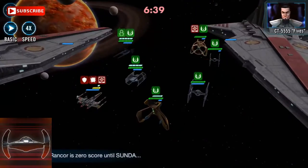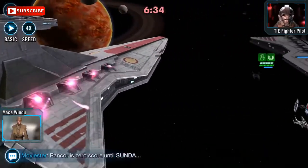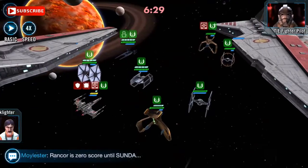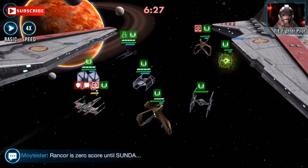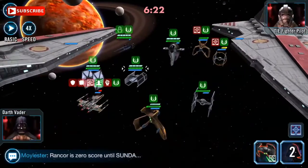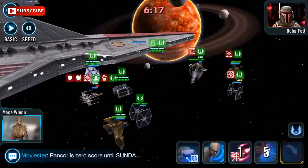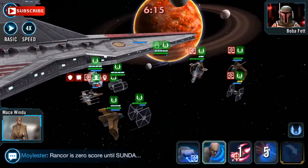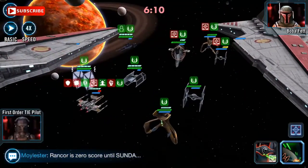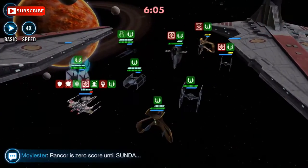The Scimitar's second ability, Lurking Threat, at level 6 gives stealth allies 32.5% bonus offense. Additionally, whenever an enemy reinforces, the Scimitar inflicts Target Lock on them for 2 turns. The ship has a great skill set — really worth collecting those shards whenever you see them, as long as you have the tokens to allow it.